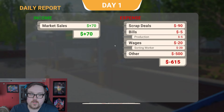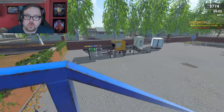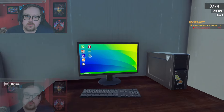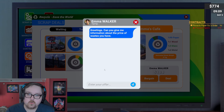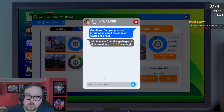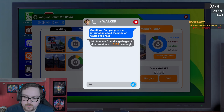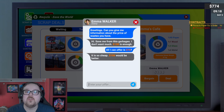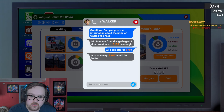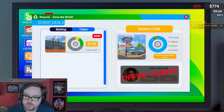The life of a recycling center worker! Day one: market sales plus 70, scrap deals negative 6.15, daily balance negative 5.5 — let's go! And that is it for the tutorial. New scrap deals pop up — let's bargain. Greetings, can you give me information about the price of your waste? I don't want 108 — will you do 70? Come on, Emma, work with me here. Let's go ahead and do 85 — she went up a little bit. Agreed, deal!